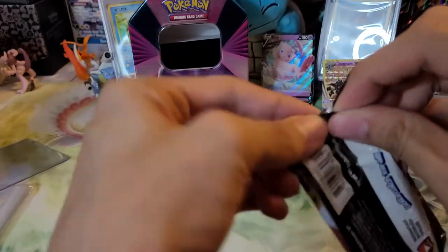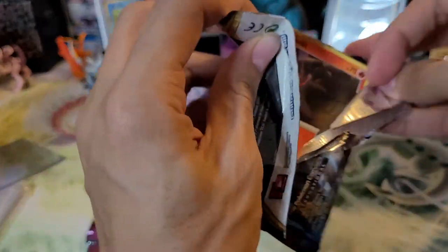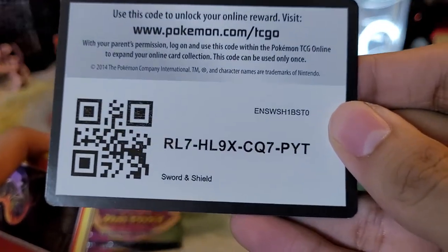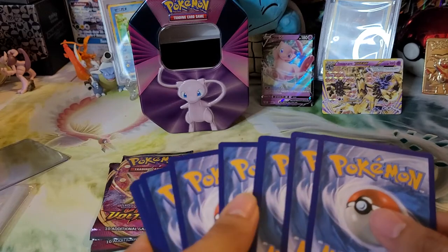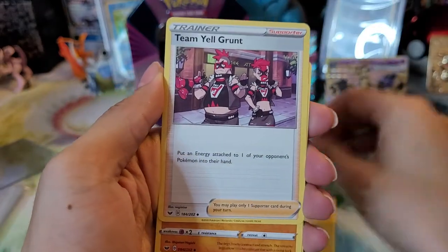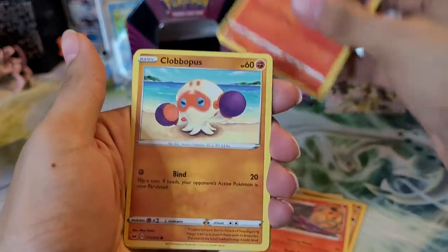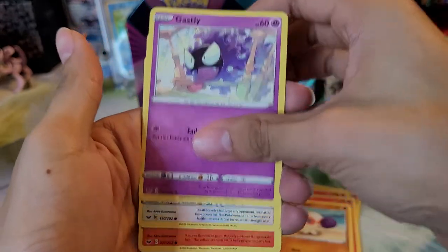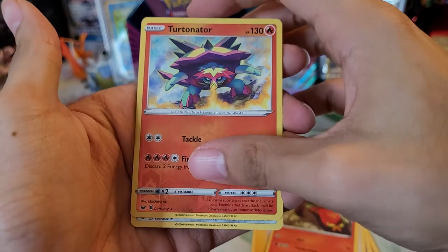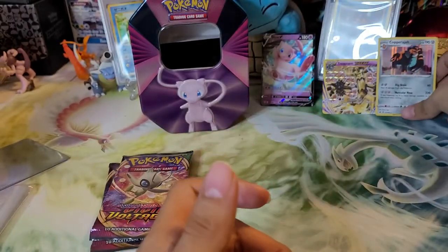Here is the code card. We have a Lightning type energy, Team Yell Grunt, Hitmonlee, Salazzle, Salandit, Clobbopus, Ghastly, Rookidee, Sizzlipede, a reverse holo of a Turtonator which is a rare, and a Copperajah holo. So we pulled a Break card and a holo.